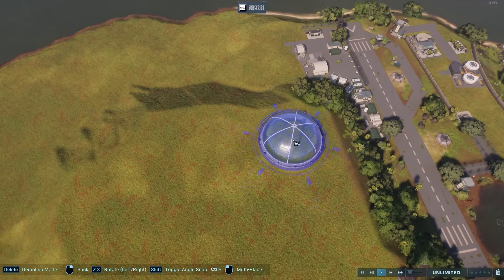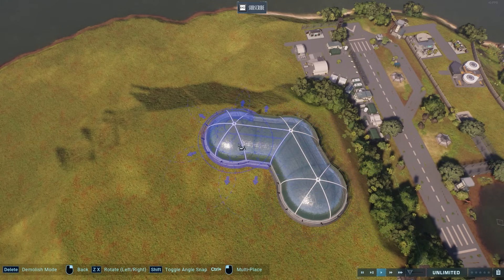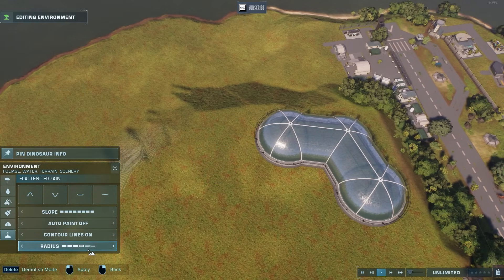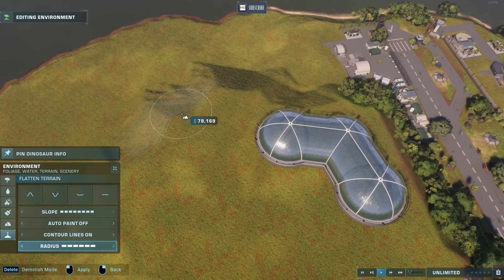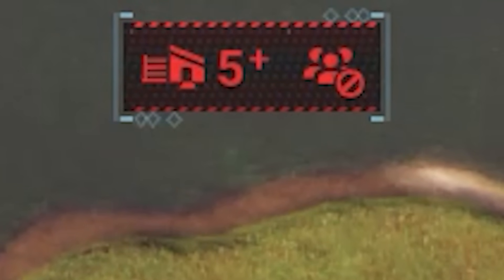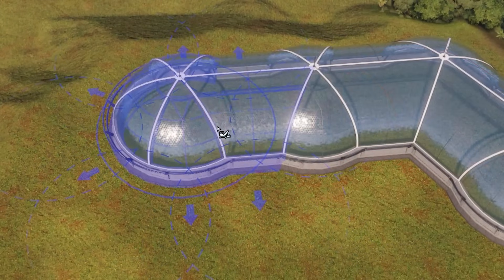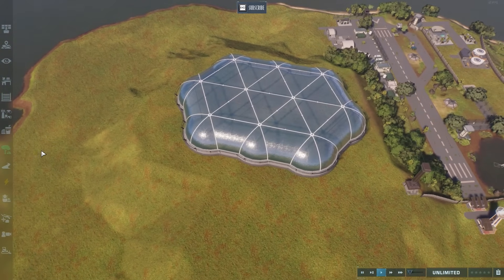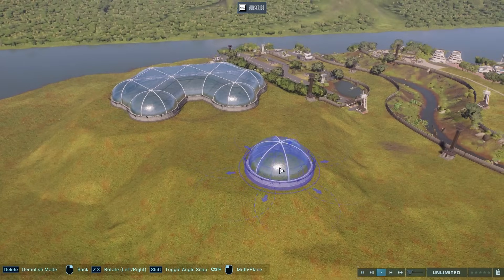The biodome is going to give some extra height to the mountain without having to raise the terrain. What we're going to do up here is make a huge biodome, like a horror environment. We're going to use a lot of the individually placeable trees — rest in peace my FPS — which is also why the park is closed now. I always love an aviary with a good cutout, and I think that's how we're going to go about it.